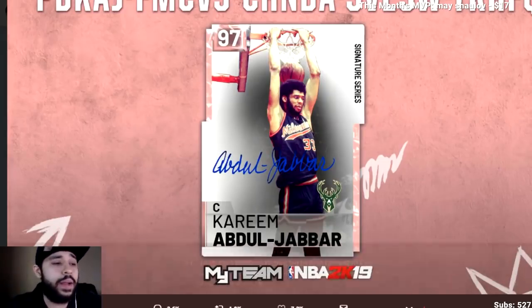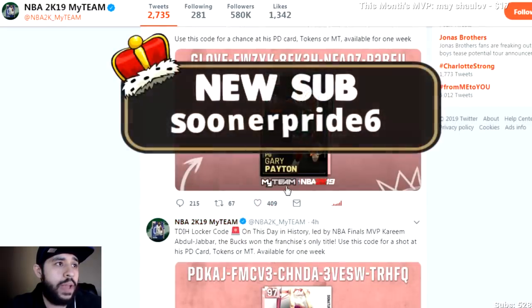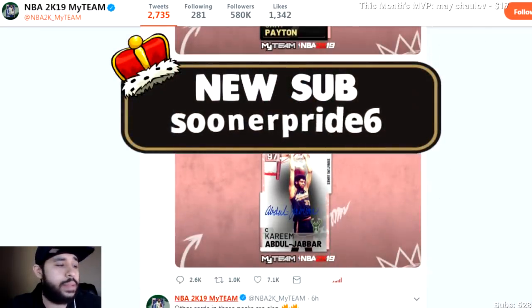So you got a Kareem. You got a couple of locker codes — put them in, let me know what you ended up getting. So these are the two — that one and then that one. Pause it if you need to.